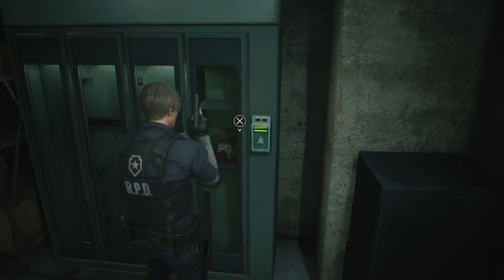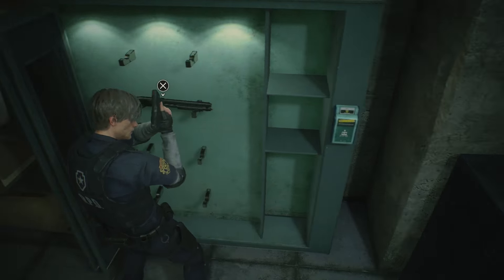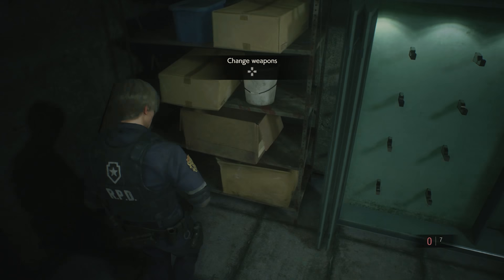If you chose to play as Leon, you can find the shotgun in the safety deposit room, which is across from the west office on the first floor. However, you won't be able to get the shotgun just yet — first you'll need to find the right keycard to open the locker.